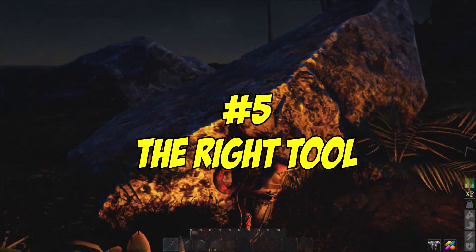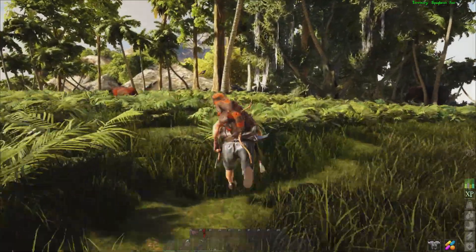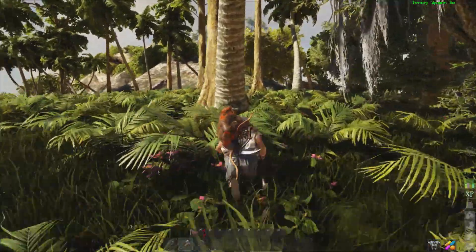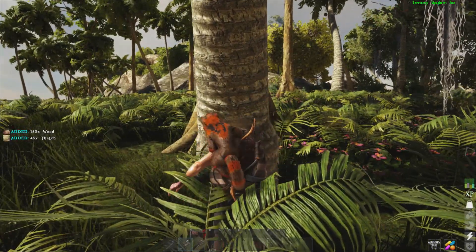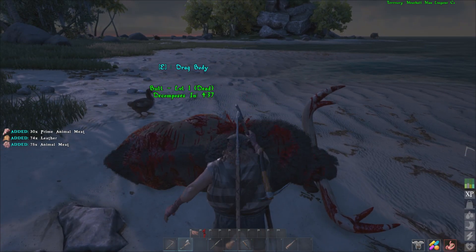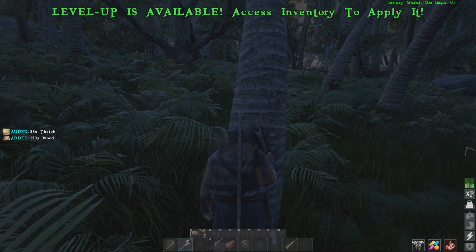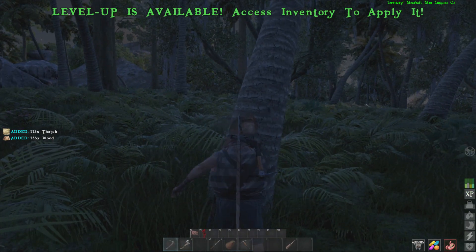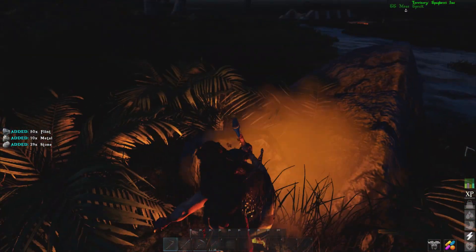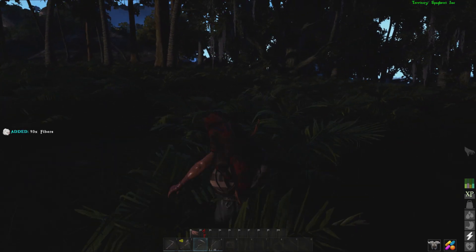Number 5: Right tool for the right job. Atlas utilizes three primary tools for gathering resources: a hatchet, pickaxe, and a sickle. Using a hatchet on a tree will net you more wood and a little bit of thatch. Using it on a corpse will typically get you more hide and fur, and using it on a rock will give you more stone. A pickaxe used on a tree will provide you more thatch. Using it on a corpse will give you a bit more meat, and using it on a rock will get you more flint and a bit more metal. The sickle is primarily used for collecting fiber in bulk.